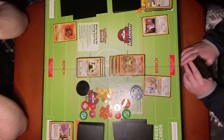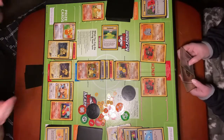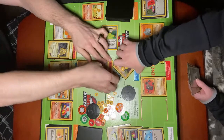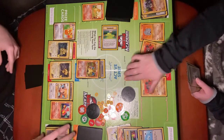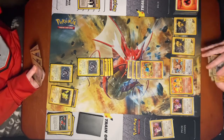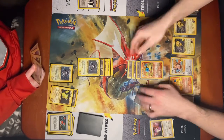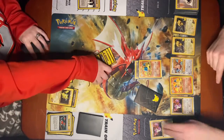I'm gonna use fire spin. Energy burn, fire spin, 100 damage. I have to discard two energy cards, so I do have to discard a double colorless and something else. Energy burn, fire spin, 100 damage. He's knocked out.